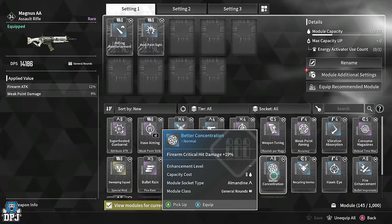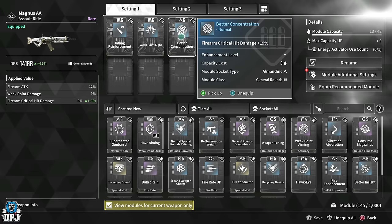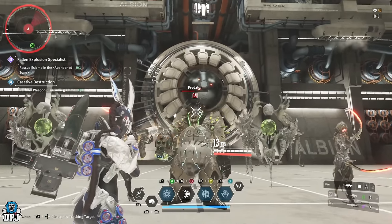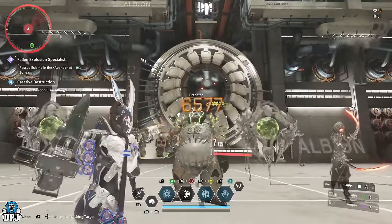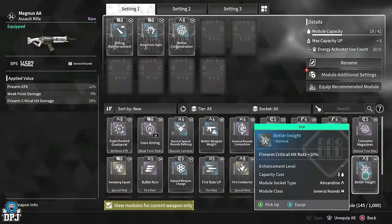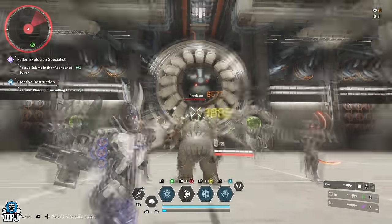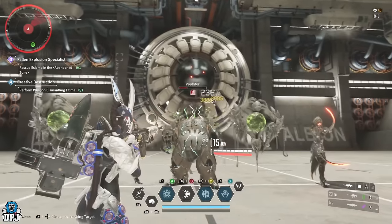The module better concentration raises firearm critical damage by 19. Equipping this raises critical shots from 5226 to 6577 — quite a significant increase. There's also better insight, which increases your critical hit rate by 10%, meaning you'll see that crit damage pop up more often.